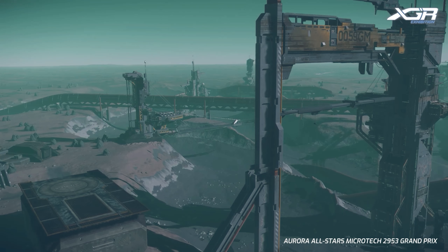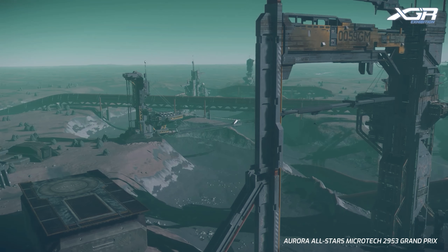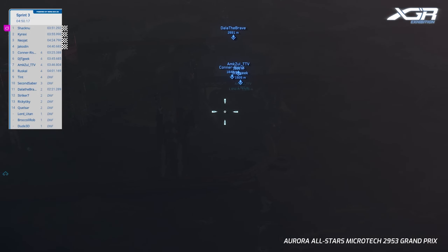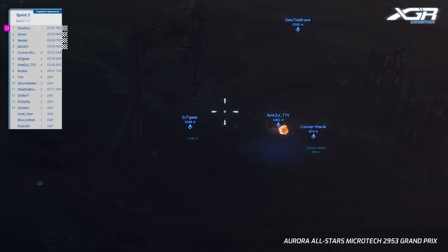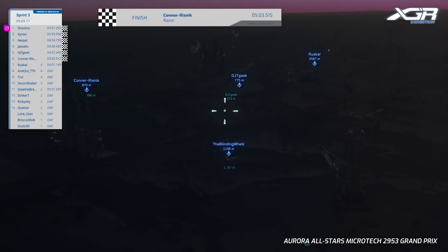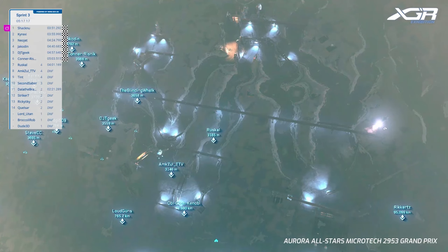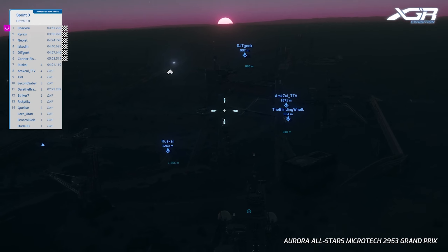Shaqnu over the line! Kyrexie just behind — Shaqnu first, Kyrexie second! Ruskall is a lap down. Well done Kyrexie and Shaqnu. Looks like Neojet takes third place in this sprint — well done Neo! Looks like Connor next, contending with some backmarkers and dodging a collision right before the finish line — nice job Connor, that was a great dodge. And there's Ruskall, last one running, coming across with that gorgeous Cleo sunset. Over the line — nice racing everybody!